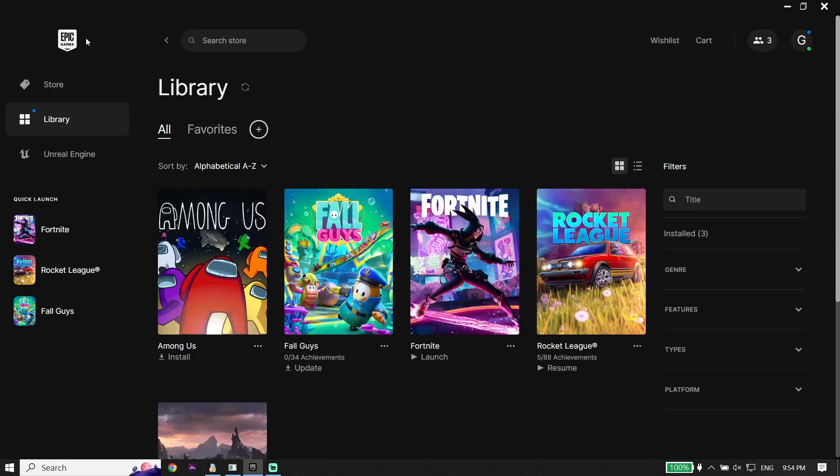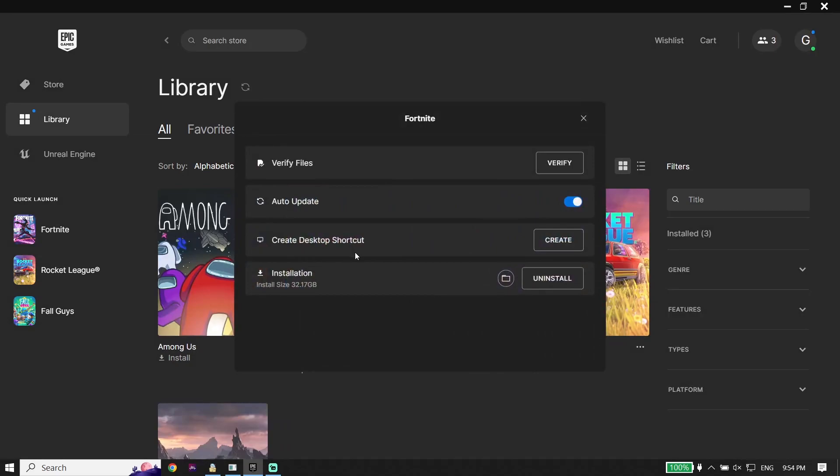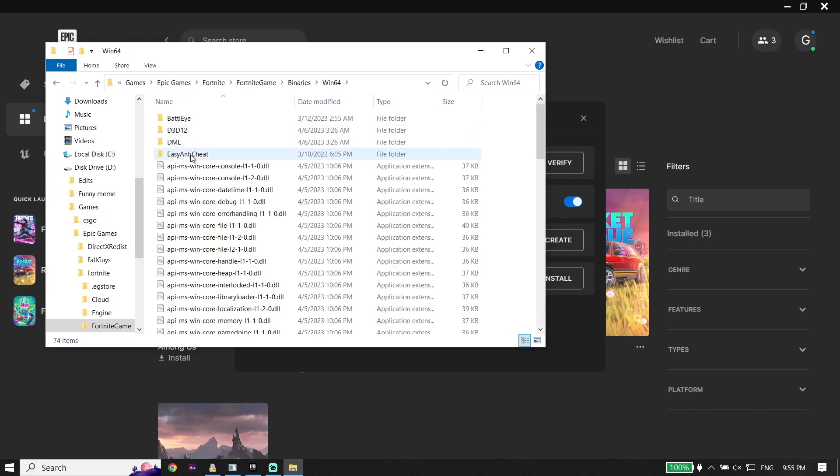First, open up the Epic Games Launcher, then click on Library. Click on the three dots, then go down and click on Manage. From there, click on the option to open the install location — all you have to do is open up the Fortnite install location. Then click on Fortnite Game, click on Binaries, and click on Win64.